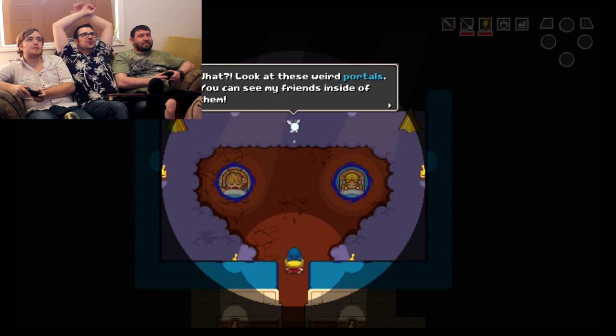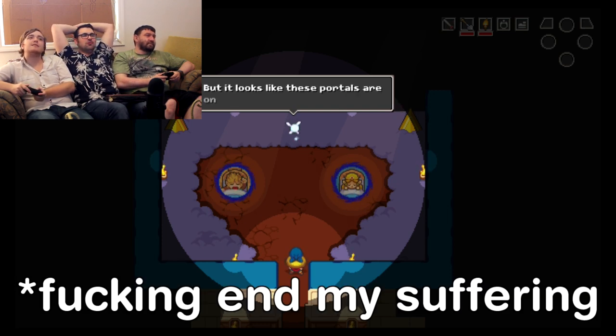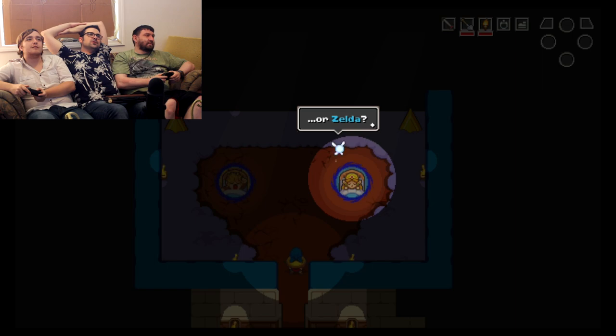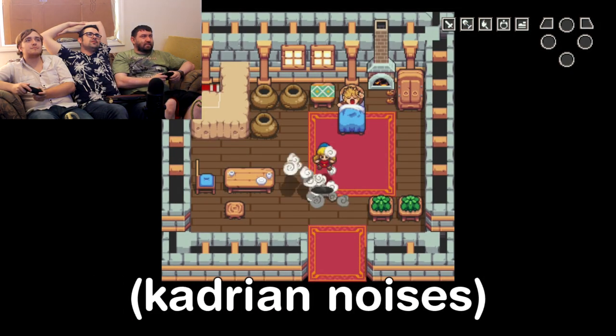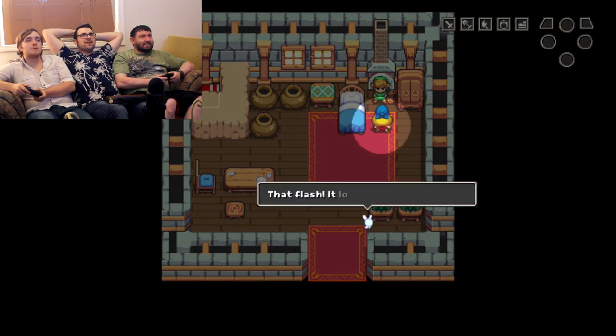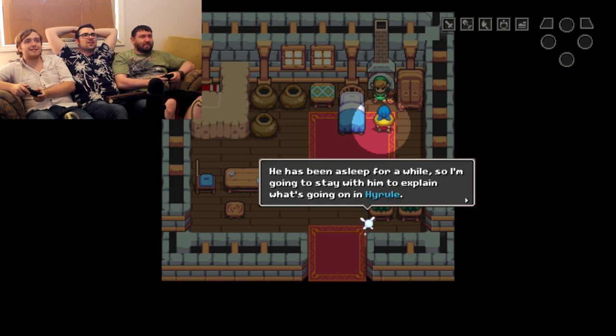Look at these weird portals — you can see my friends inside of them. If anyone can figure out what's going on in Hyrule, it's Link and Zelda. Will you visit Link or Zelda? Link — I'm going for Link, I want to play Link. I saw you the other day on five dollars — on a penny. Stop pumping, Link! Oh there we go. I knew you were special.